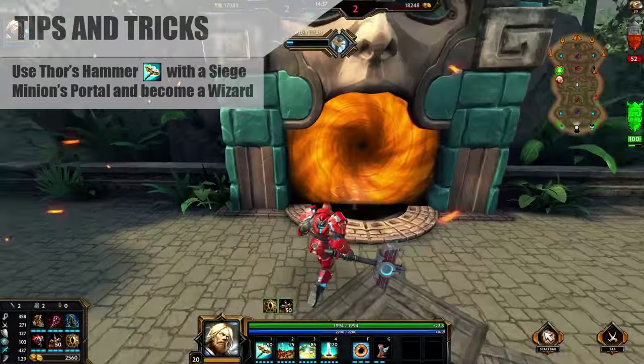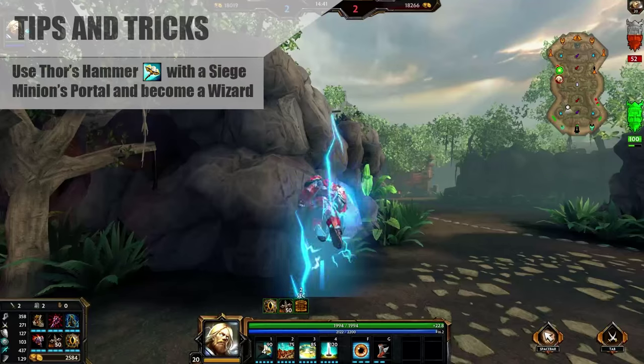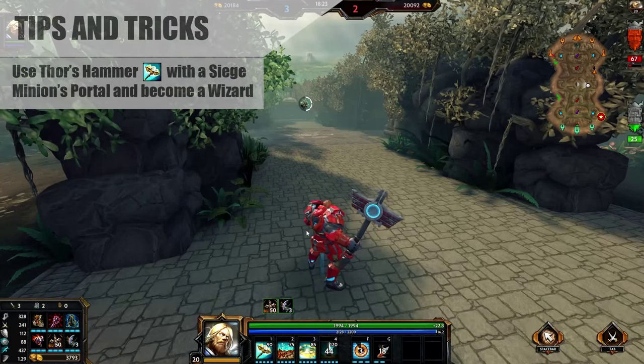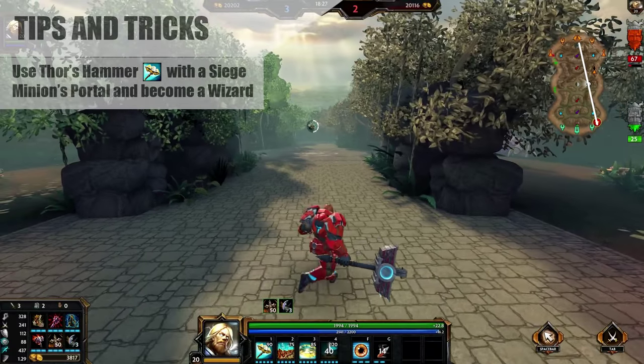You're basically just throwing your hammer before you enter the portal, going through, and then waiting until the hammer's outside of a wall. Then when you teleport, you'll just disappear. This is why it's the cheesy trick on Thor — you're just going to confuse the crap out of your enemies.